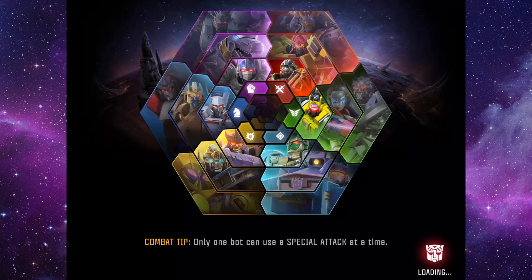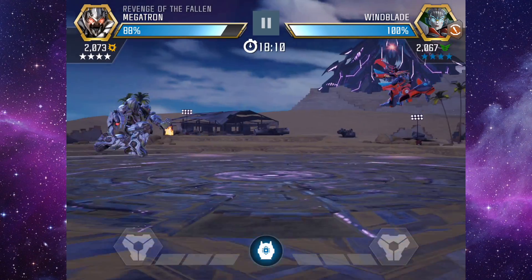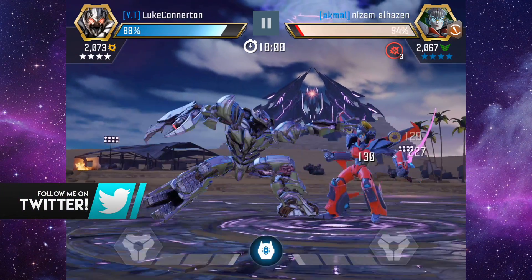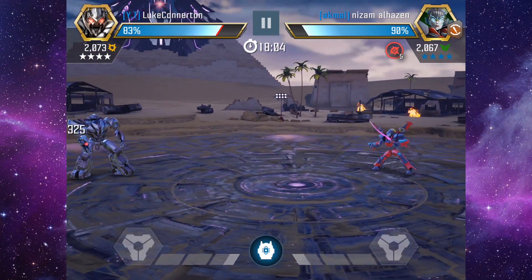Special 3 is Dark Absolution: inflicts twenty Impaired charges. Megatron gains plus five percent crit chance for each Impaired charge on the opponent. If Megatron scores a critical hit, he consumes those charges and inflicts two percent crit damage per stack consumed.